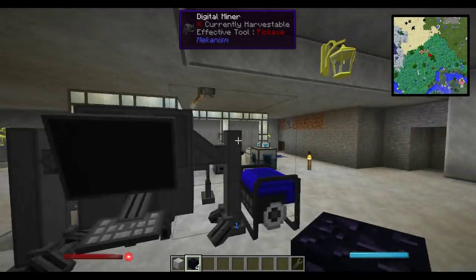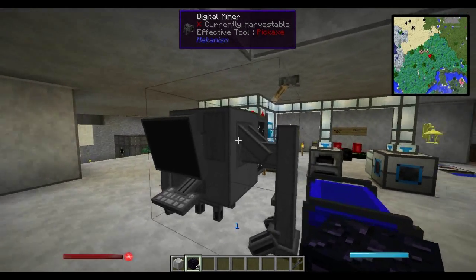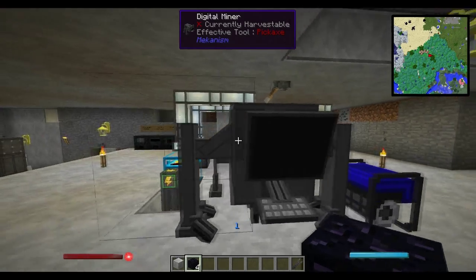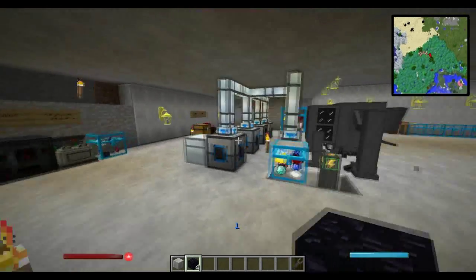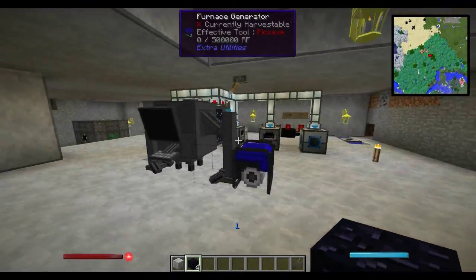That's pretty much everything I can show you on the digital miner, guys. I'll throw a link in the description to a website with a detailed explanation of how to get specific ores mined using the ore dictionary. Hope you guys enjoyed — once again I'm Chris from Affinity Collective, peace guys.